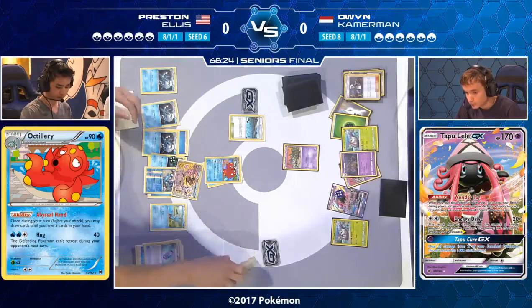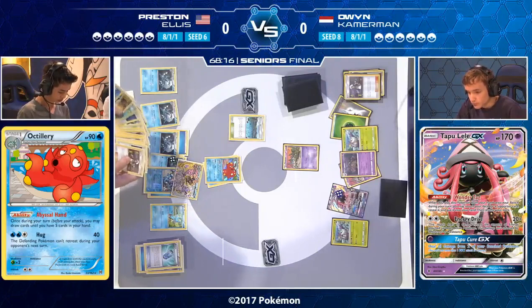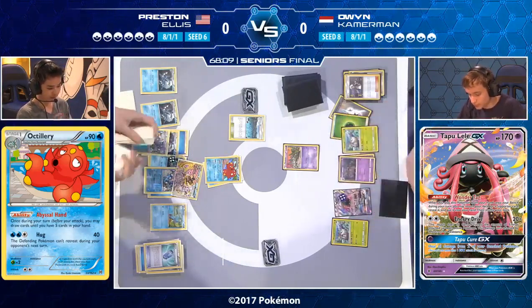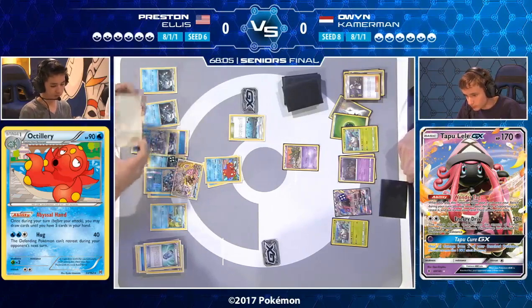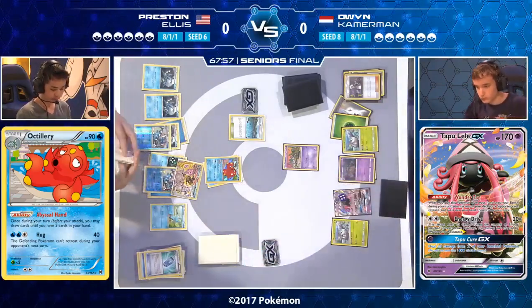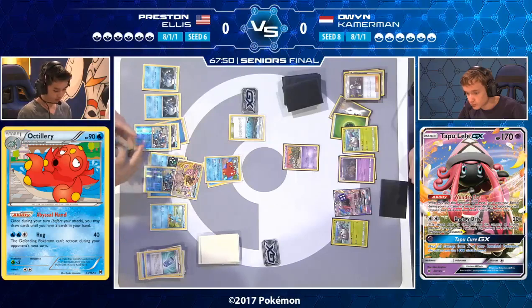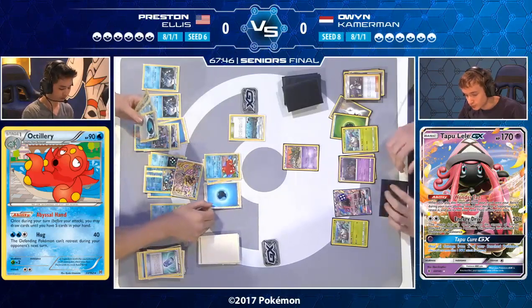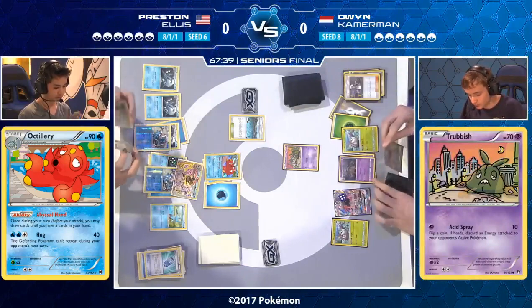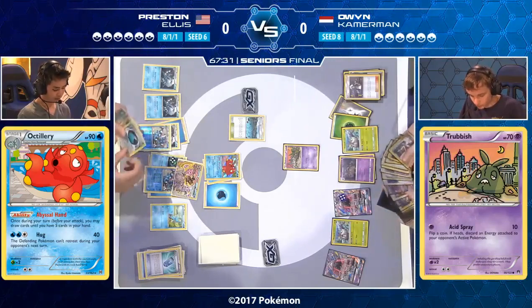Owen has only a Double Colorless energy and a Tapu Lele. He's saving the Tapu Lele hoping Shadow Stitching won't come next turn. There's a free energy on the Wimpod, which will hopefully become a Golisopod. Even if Preston plays an Enhanced Hammer, Owen can just attach another Double Colorless. He might even attach two Double Colorless to his Golisopod so an Enhanced Hammer doesn't leave him stranded. Armor Press does 200 to a Greninja Break — easily a one-hit KO. Owen finally gets his Tapu Lele as the Octillery is stuck active.